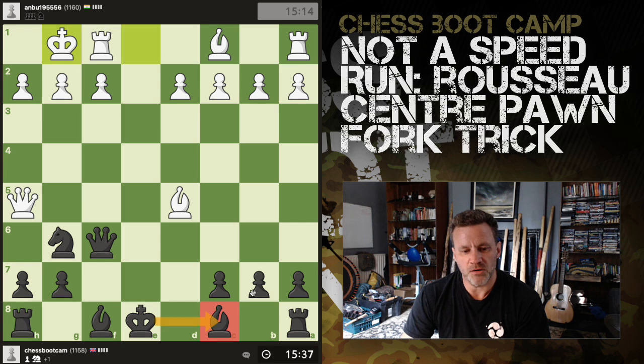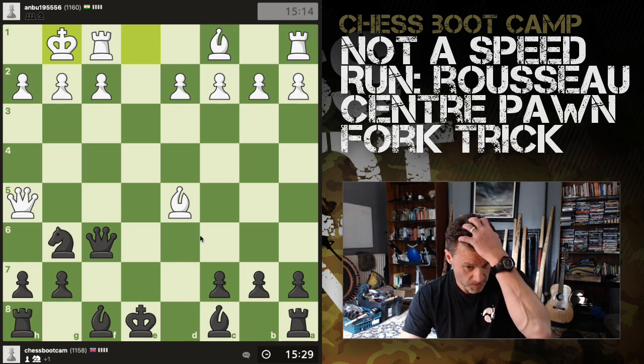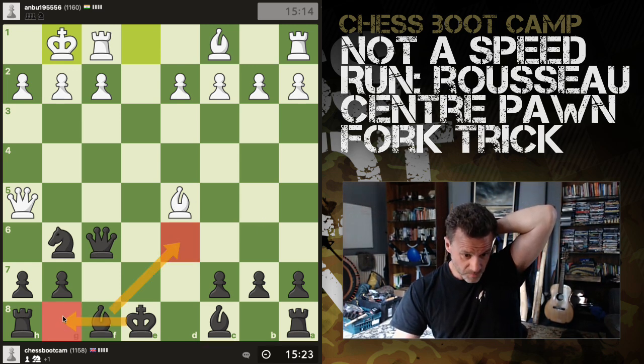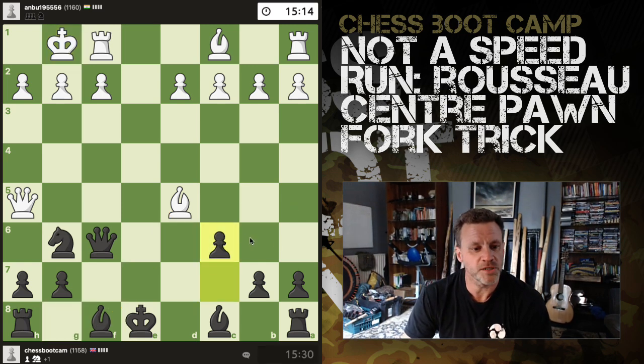I'd like to get this bishop out and I'd like to long castle. The problem is if I move my bishop the b7 pawn is undefended. I can't castle short either because of this annoying meddlesome priest, so I'm going to hit the bishop.